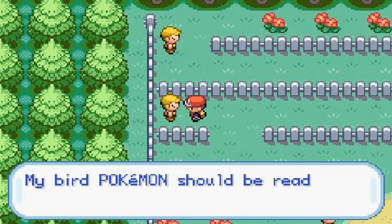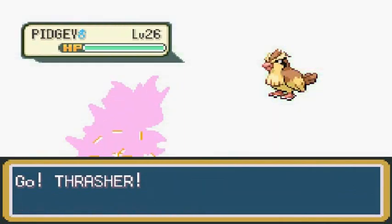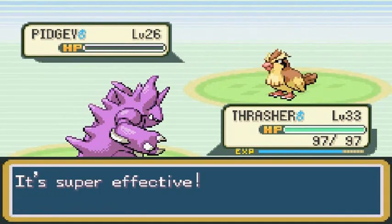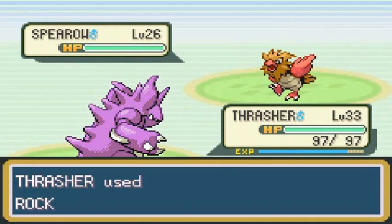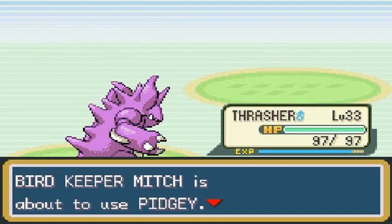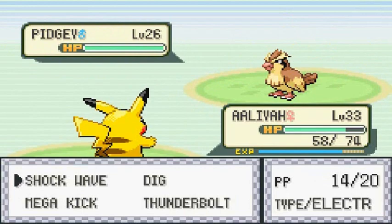Another Bird Keeper named Mitch is coming out with his Pidgeys — I really do hate when trainers have like five Pokemon of the same type. Yeah buddy, take it out! Rock Slide, that's right — Thrasher destructive! He's coming out with Pidgey so let's switch out and give Aaliyah a little bit of love. My Pokemon are getting up there in strength and look like they're ready to take on Erika the Gym Leader.